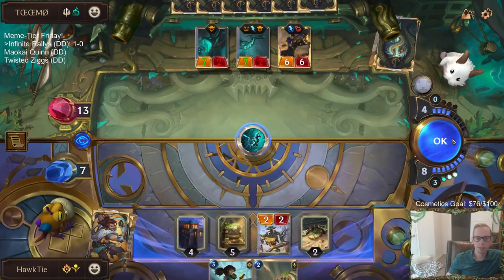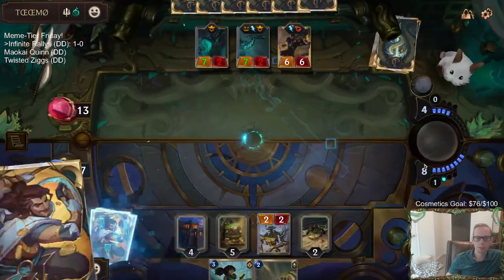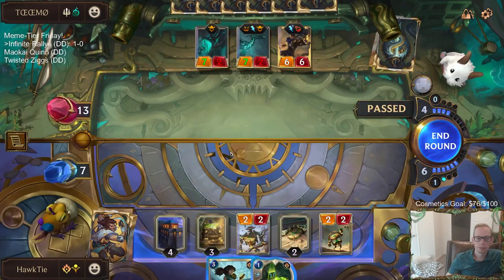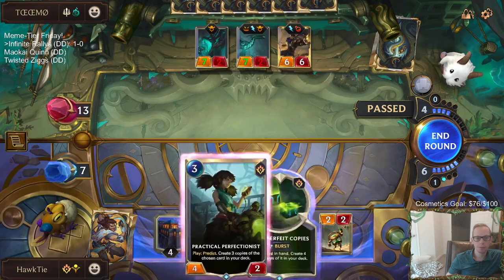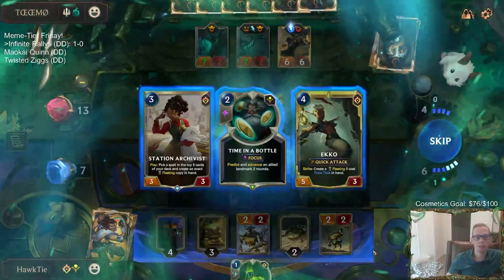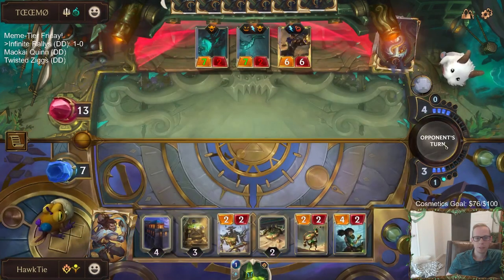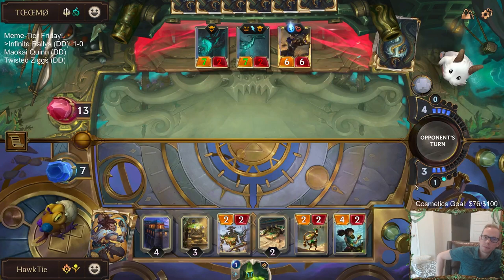We take another Called Shot — go double Called Shot. I really don't want to play the Perfectionist. We also kind of have to play it. I guess we have to. I should have done this before drawing. Time in the Bottle — that's good. Because of the Fearsome, I have to play it. I didn't want to.